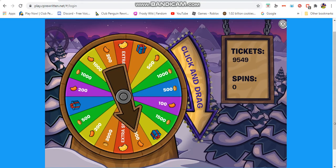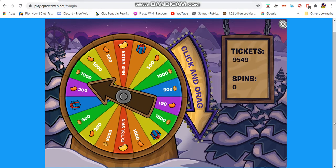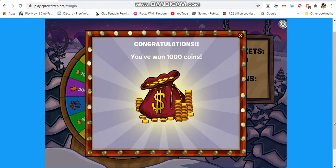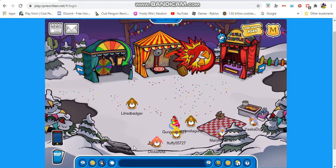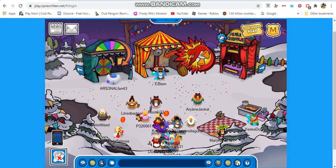Let's hope I get something good. A prize would be nice, hopefully it's not coins. Please don't be coins — oh my god, I got a thousand coins. I actually thought I was going to get something better. That was my literally my one spin.